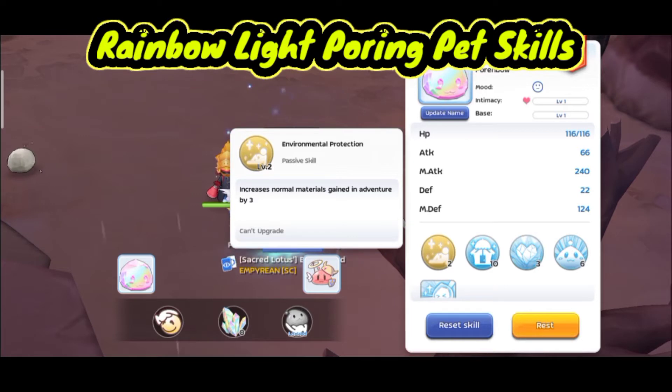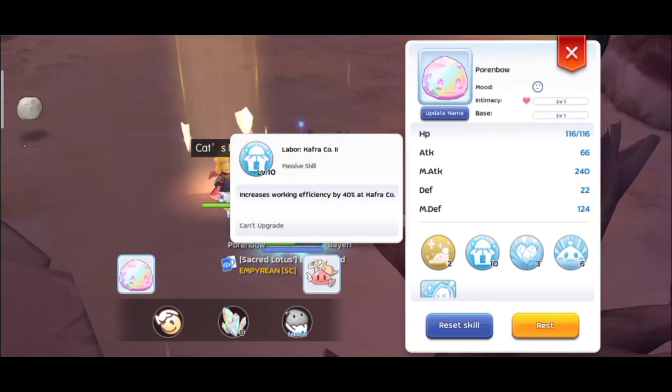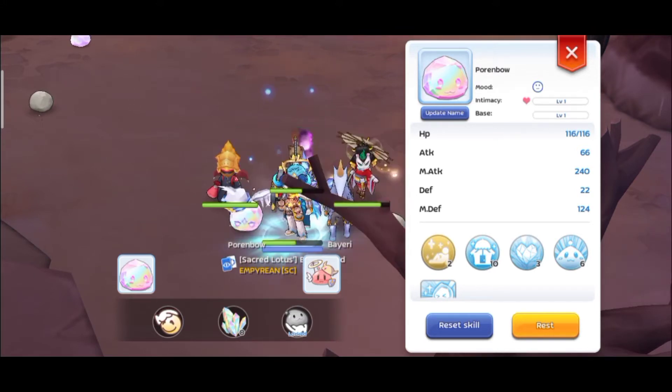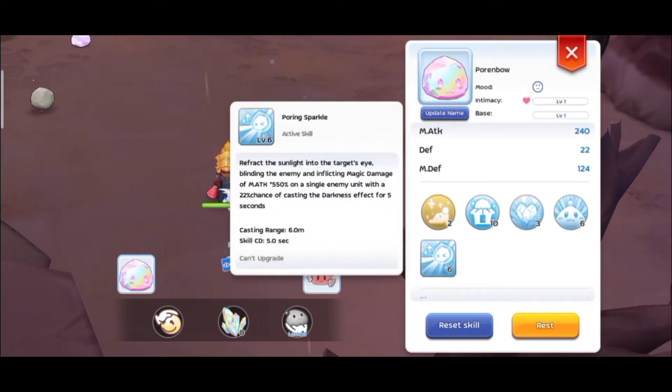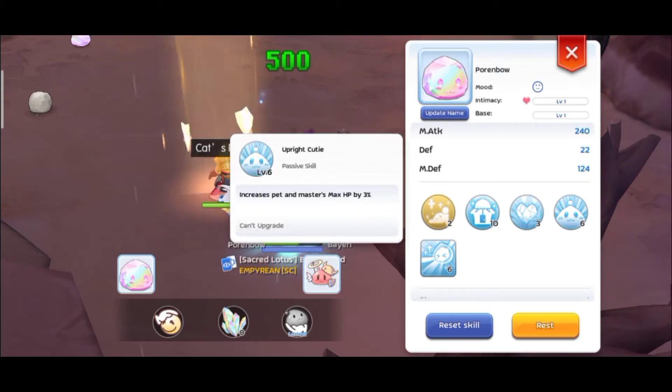Let's check out the pet skills. It increases normal materials from adventure, increases working efficiency, and the third skill also increases normal materials. Then attack on all attributes increases, and this one is an HP increase — quite good. It's an attack buff for the Pouring itself. This pet is really special — it increases attack and HP, and also gains materials from adventure.